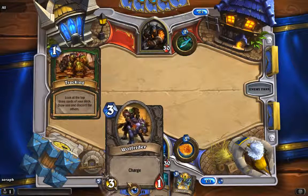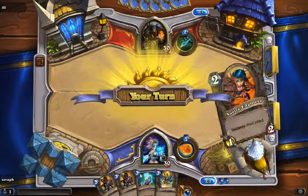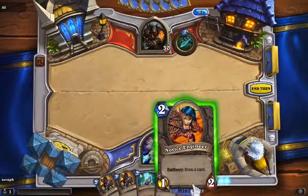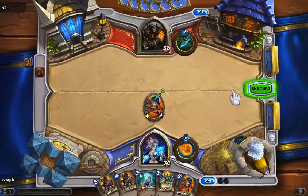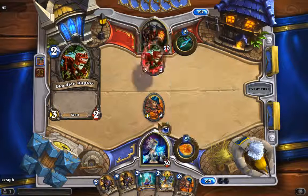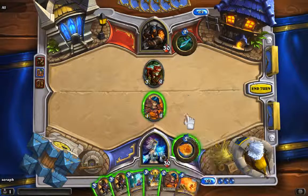So these cards have Charge — it means they can attack immediately. And this one says your other minions have plus one attack, so that's really nice. I just drew an ally here, a turn-two drop, just like Shadow Era. I think it's pretty important to almost every turn drop a card. Now I'm going to end turn. I also could have used my ability, but I'd rather have an ally in play instead of using the ability.